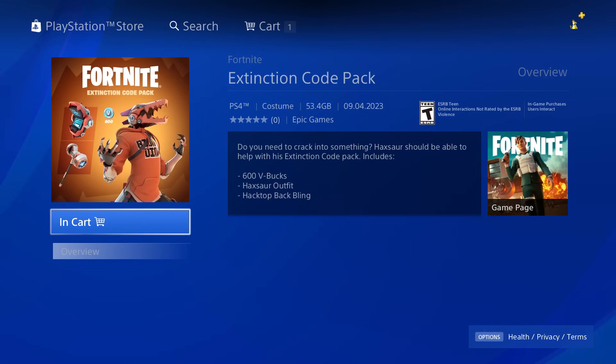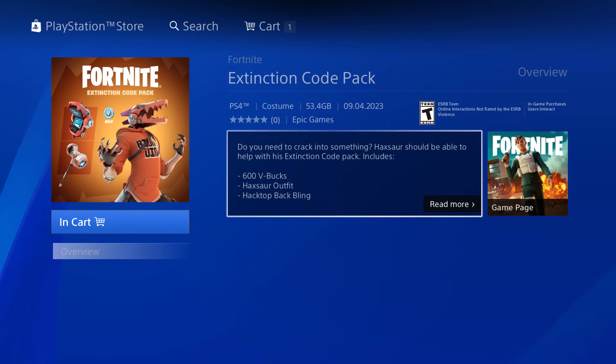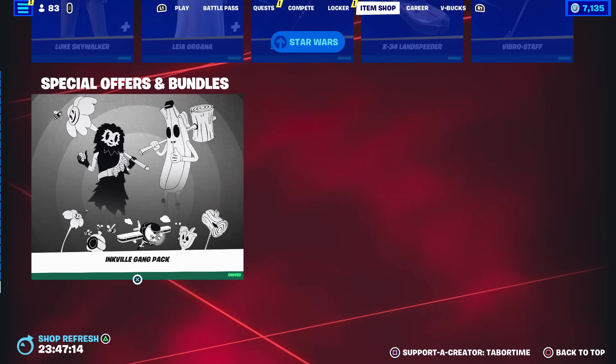It's not a skin I would particularly like to run, although orange is my favorite color so we'll see how it plays in game. Let me know in the comments what you think about this. If nothing else, you get 600 V-Bucks and a free skin, back bling, and pickaxe — so not bad. If it's not showing up for you, that's how you access it.